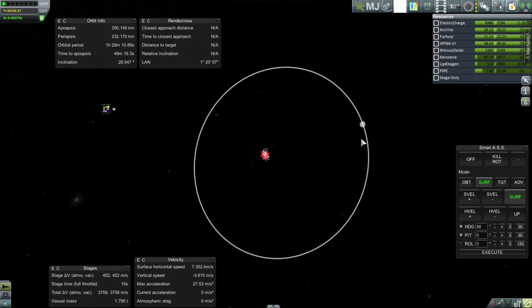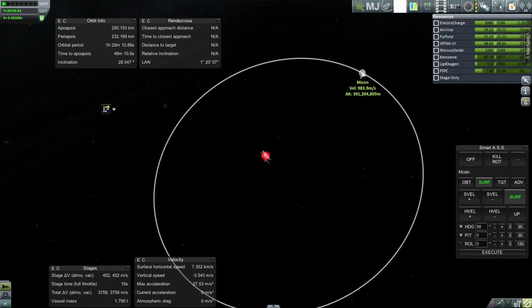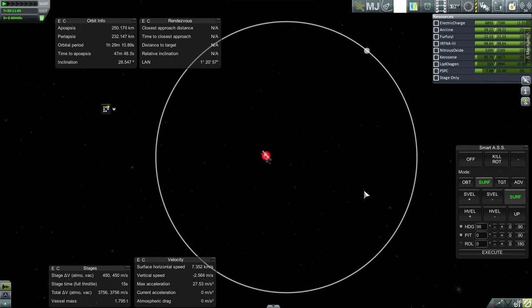Now we need to get the phase angle right, or at least close, and then we need to burn to a Hohmann transfer. I don't remember the phase angle off the top of my head, so let me calculate that again. Based on the moon's position right now, I get 114.77 degrees. I'm not going to get anywhere close to that because I don't have any tool to tell me what my relative phase angle is, because I can't target the moon.